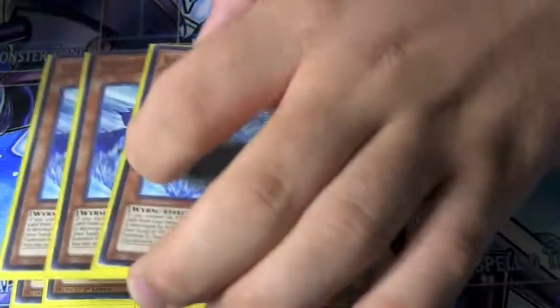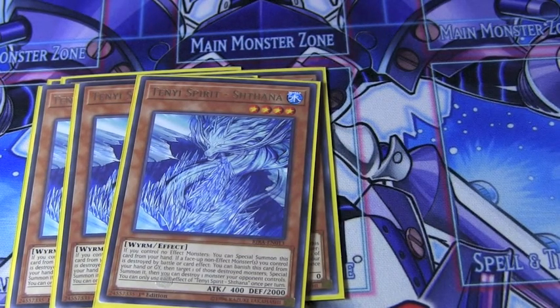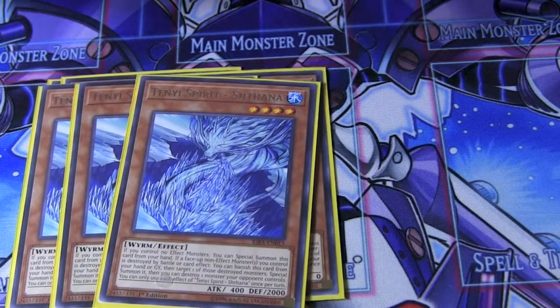Then we go with three of the water one. When a non-effect monster you control is destroyed, you can banish this card from your graveyard or hand, special summon the non-effect monster back, and then you have the option to pop something. He's really good just to keep your big beat stick on the field to make it really hard for your opponent to get rid of stuff.